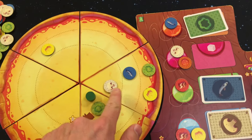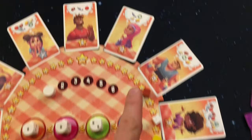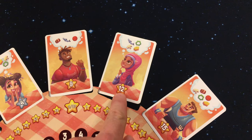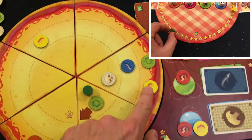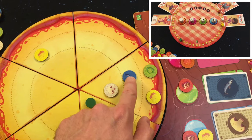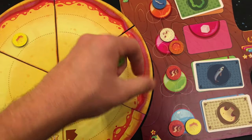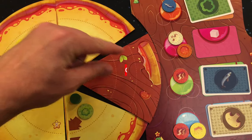To show an example: I have finished my slice and I want to serve it to this customer here. I will score this many points shown on the card, and I will also gain an extra two points for the ingredient on the outside area, and one point for the one in the middle. I will then discard all of my ingredient tokens from this slice and flip it over. Easy as pie — pizza pie.